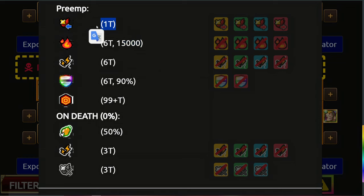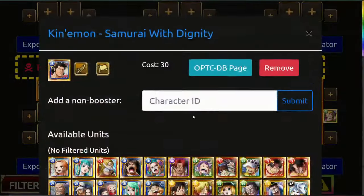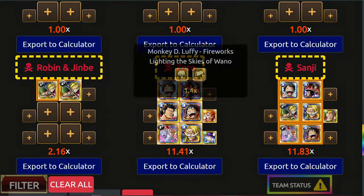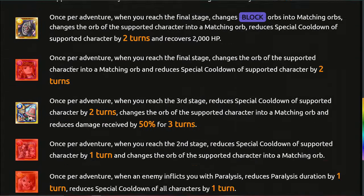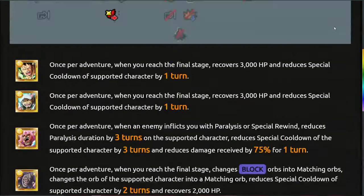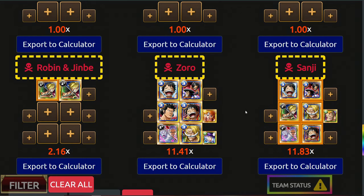With Yamato getting around damage reduction and Nami getting around the 1 turn of special rewinds, you can do some nice stuff there. Kinemon can also give you 2 turns of cooldowns to your slasher characters, but unfortunately that means Luffy is not getting cooldowns. So if you don't have Nami, you can literally use any cooldown reducer on Luffy - you have Laws, Mistems, Brulee, Mr. 3, or this Nami. Kinemon gives the cooldowns to Yamato so she can remove the damage reduction. If you're missing Yamato, you can use Law and Robin instead - that's going to work nicely too.